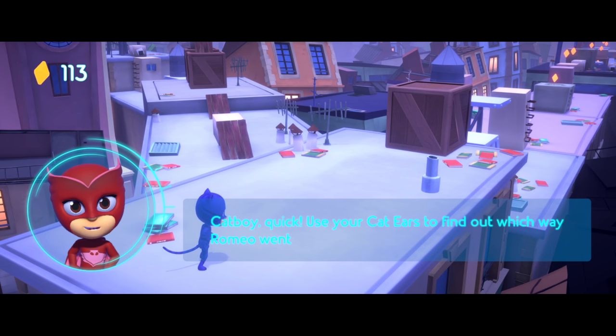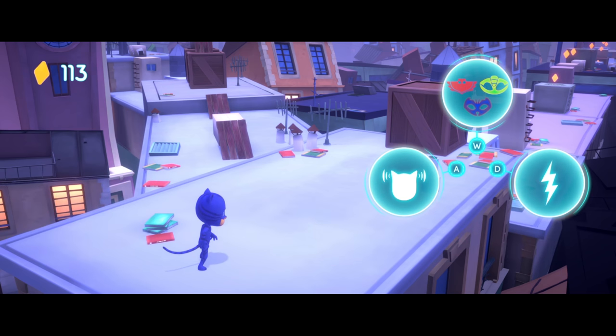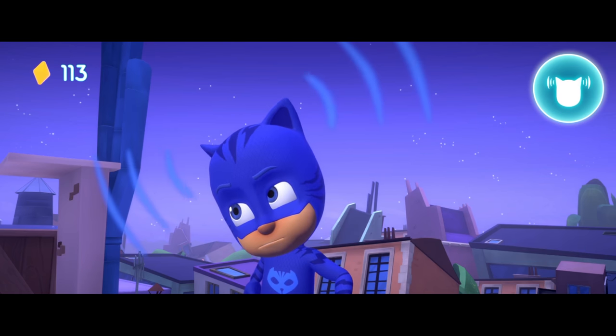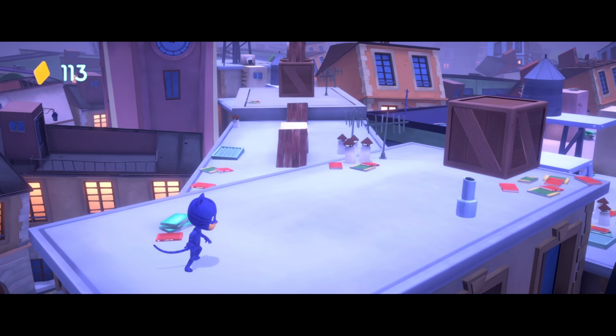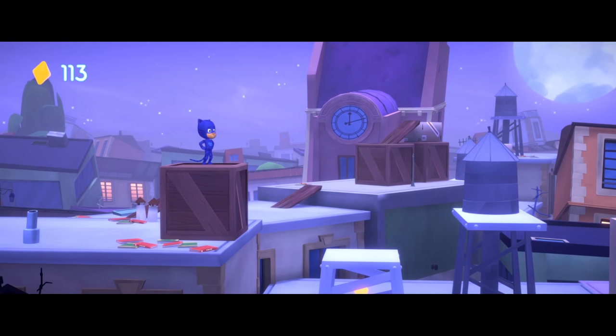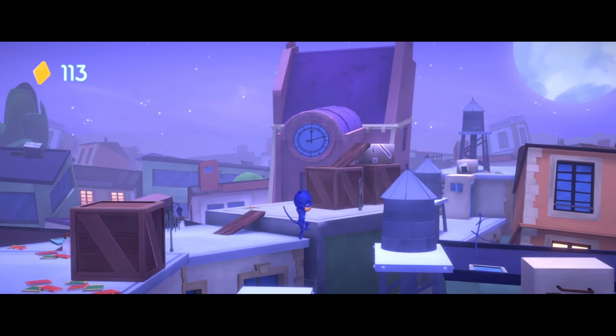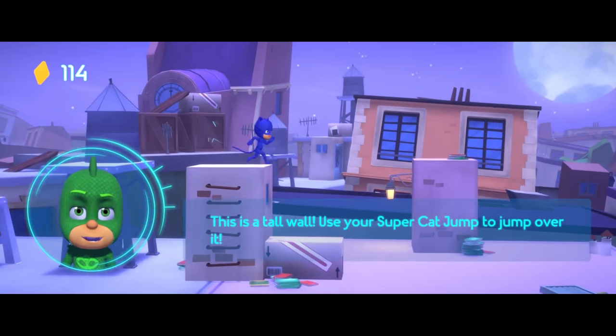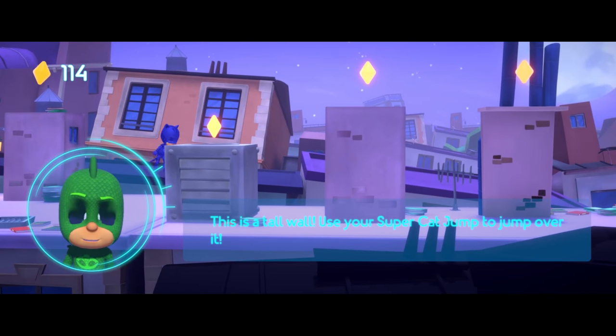Catboy, quick! Use your cat ears to find out which way Romeo went! To use your cat ears power, press the button next to it on the screen! Cat ears! I know where he went! Read faster, you big tin can! I'm coming as fast as I can! This is a tall wall — use your super cat jump to jump over it.